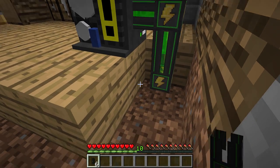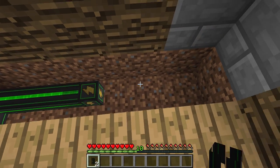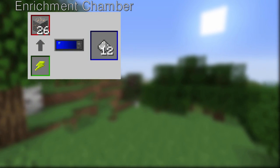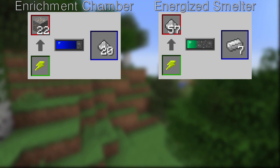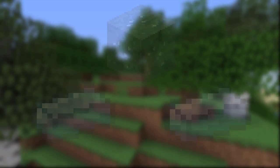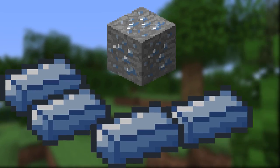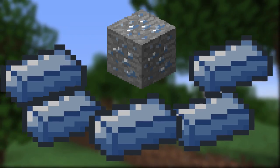With the steel ingots, make some basic universal cables. These allow you to create an energy network to send power from your generators wherever you need it. You also now have access to some of the basic machines, such as the Enrichment Chamber, used to double your ores early on; the Energized Smelter, used to smelt items with Joules; a Precision Sawmill, used to more efficiently obtain wood; and a Crusher, used to break items down. After this, you can upgrade your ore processing to obtain three, four, and even five ingots per ore by adding more complex machines.